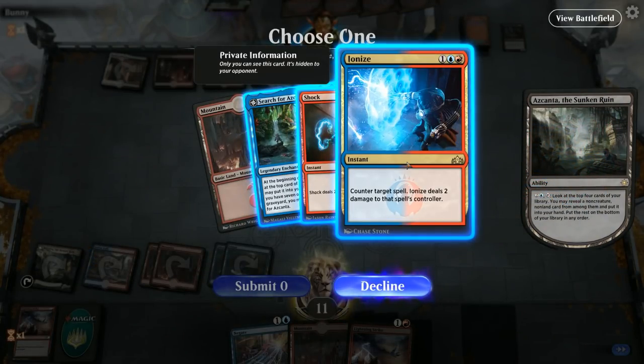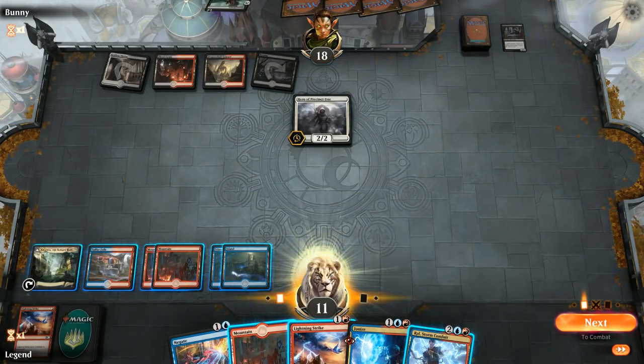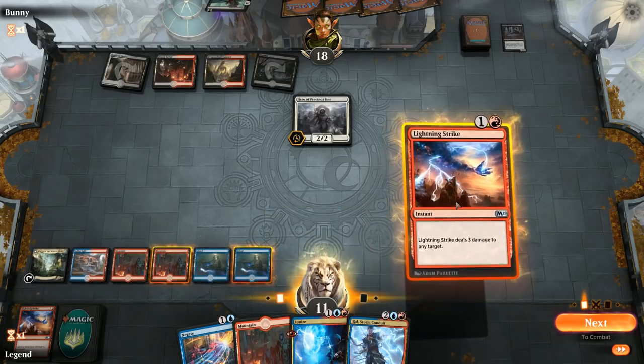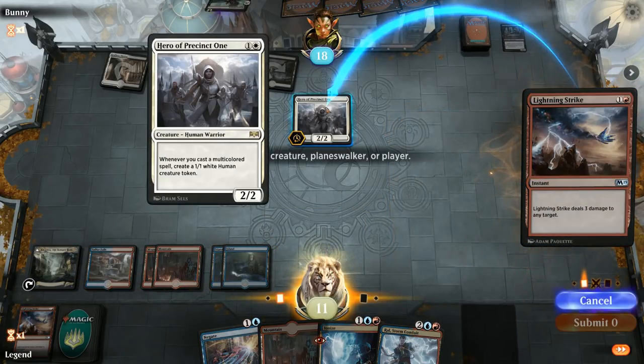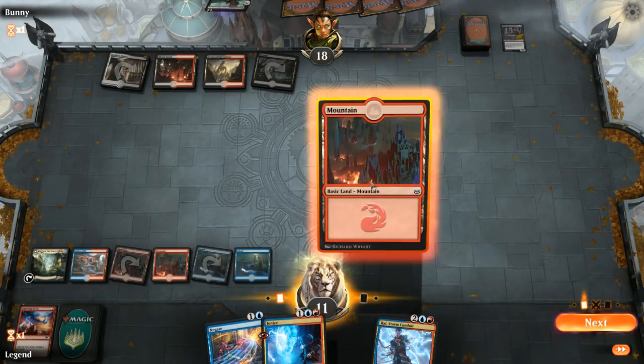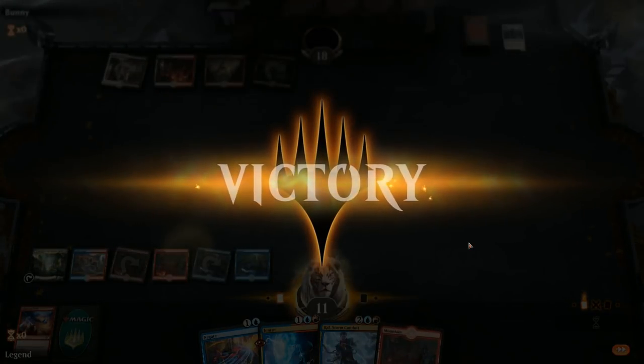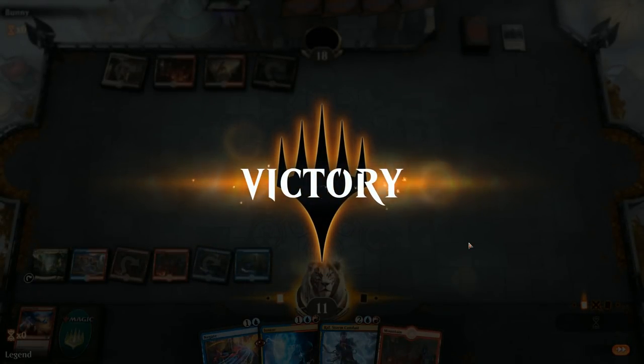We can take an Ionize and a Ral — that's a good one too. I'm in favor of using Lightning Strike on Hero main phase. Play land, say go, keep up Ionize and Azcanta. The opponent is just too far behind, so once we start leveraging the powerful Azcanta the Sunken Ruin, they're going to struggle to keep up.